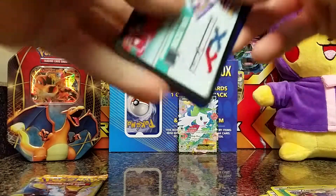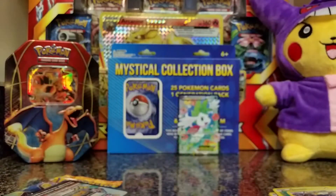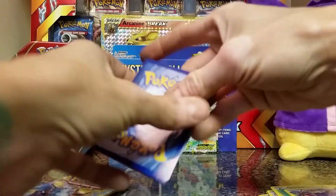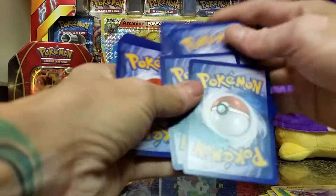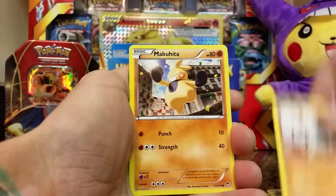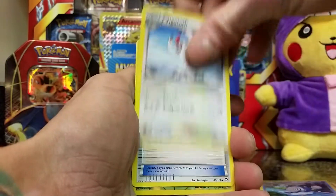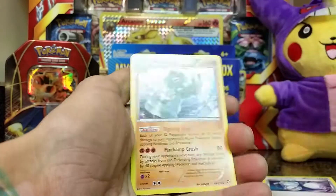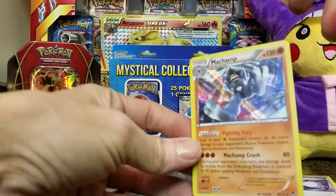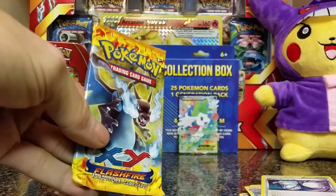Two packs left — Furious Fists and Flash Fire. Before I forget, here's the code for you guys — that's for the Shaman pull. Let's do Furious Fists: we got a Krookodile, Machop, Makuhita, Magmar, Poliwhirl, Vigoroth, Super Scoop Up, Bellsprout reverse, and a Machamp holo! We like holographics — not too bad at all!